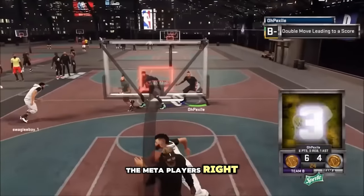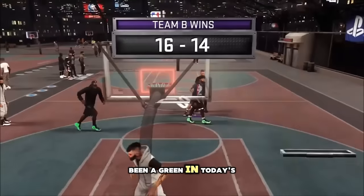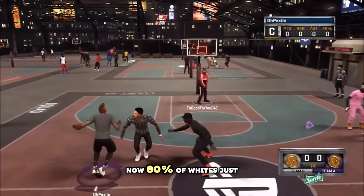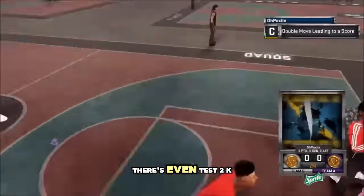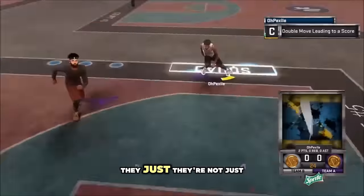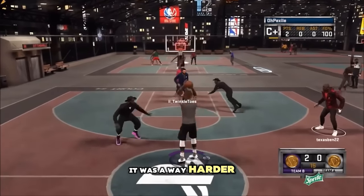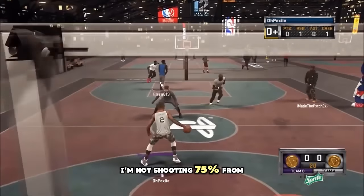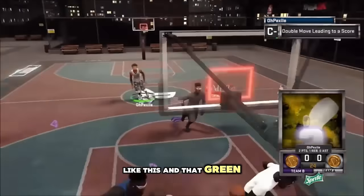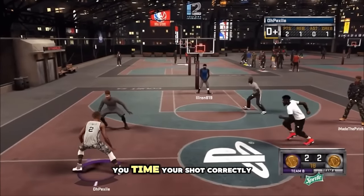Moves like this should be in newer 2Ks so sim players have more of a chance versus meta players - it would be more fun for everyone. On the shot timing point: that shot would have been a green in today's game. What people don't realize is now 80% of whites just turned green - they opened up the green window. 2K Lab verified this. The older 2Ks were actually harder to shoot on.